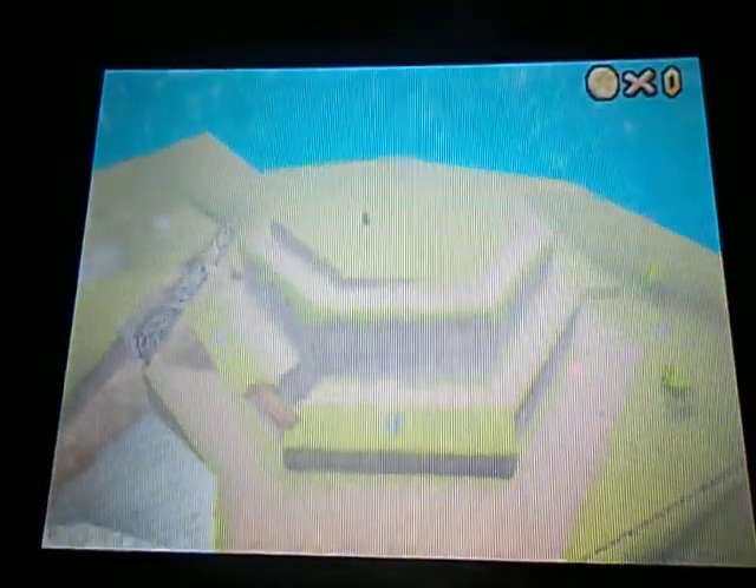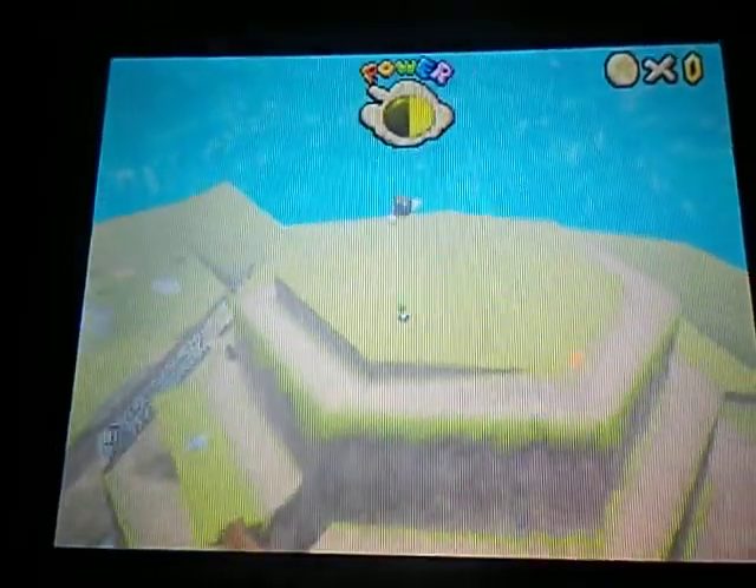You just aim the cannon right about here where the point's lined up with this top thing. It just flings you up. Then you appear there — that's where the boss is. You can go through all this trouble to get up there, or you can just use a cannon.